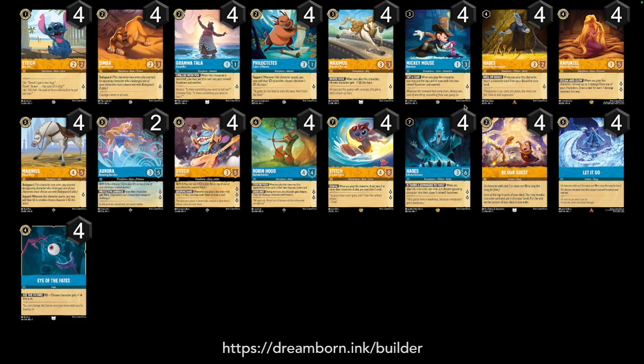So it is very interesting to see this in the deck still. We do have Mickey Mouse Detective because this also fuels your inkwell, so you are using this deck to ramp, and then you're going to use cards like Hades to bring that back to continue ramping, or using Rapunzel's to increase your draw power. We have the four Rapunzels, which allows you to heal any damage and draw more cards. We also have the Auroras, which gives your characters wards.